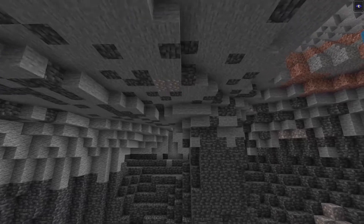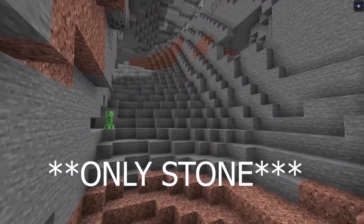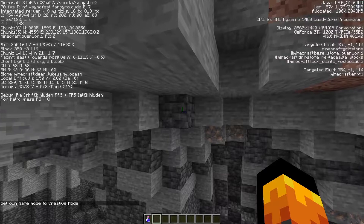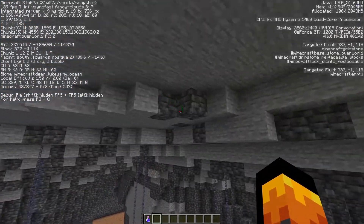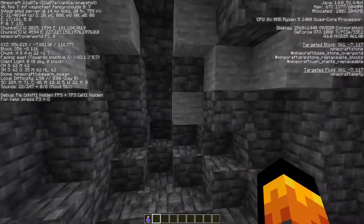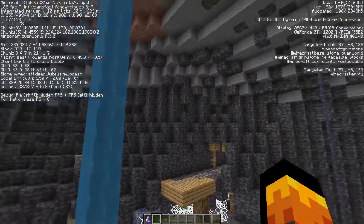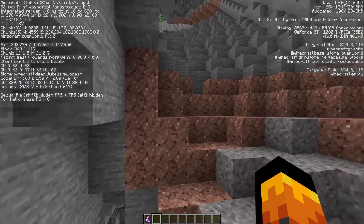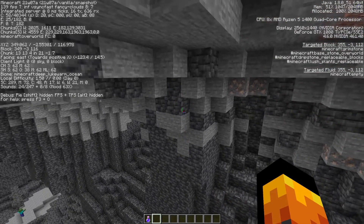You can also see here where the stone transitions to grimstone. The highest grimstone you can find is at Y minus one, and Y minus seven is the lowest I'm getting regular stone right now. So below Y7 there will only be grimstone, and above Y minus one there will only be stone. Also, diorite and granite will not generate below Y1.